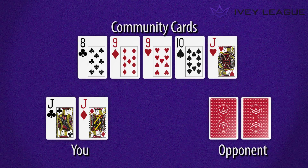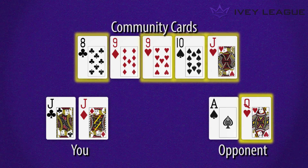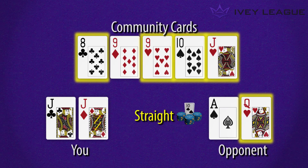Our opponent, on the other hand, has ace, queen for his hole cards. He's going to use just one of these cards — the queen — along with four cards from the community board, the eight, nine, ten, and Jack, to make a straight. As we learned in the hand rankings lesson, our full house beats our opponent's straight. A great result, because it's more fun when you win.